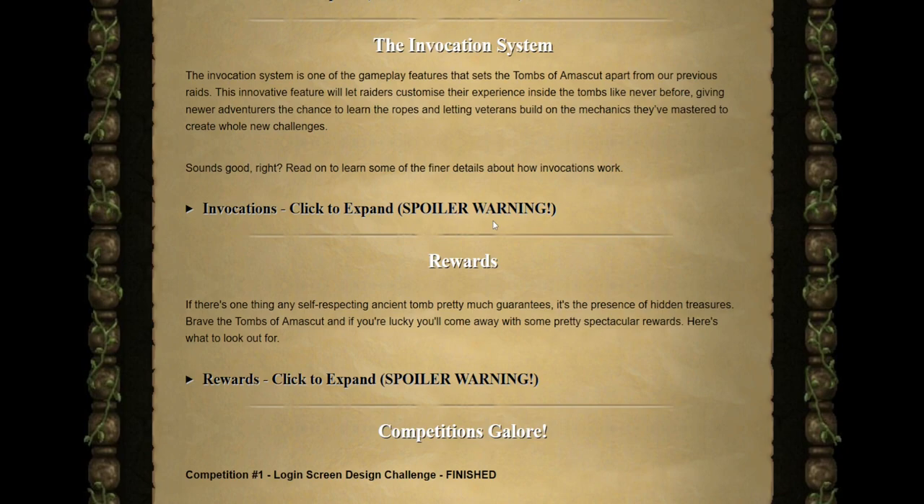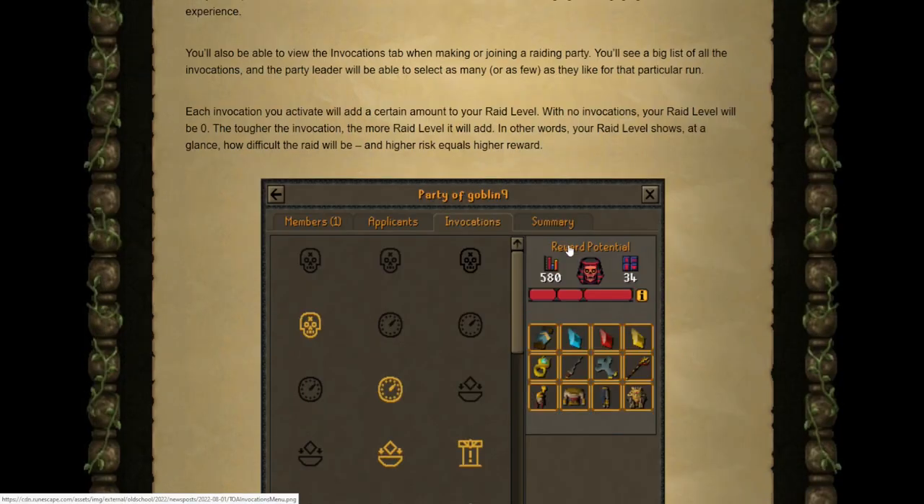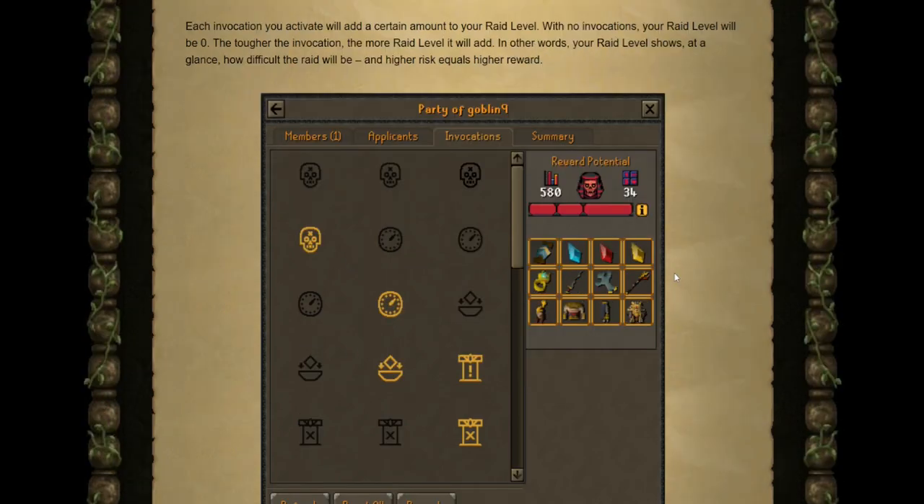Put simply, the invocation system allows you to completely customize your raiding experience. When you first enter the Tombs of Amascut, you'll get the choice to start with no invocations — what we call entry mode — or with a set menu of invocations for a challenging first-time experience. You can view the invocations tab when making or joining a raiding party, which shows a big list of all selected invocations. As party leader, you can select as many or as few as you like. Each invocation adds a certain level of difficulty to your raid; with none selected your raid level stays at 0, and the tougher the invocation, the more raid level it adds.